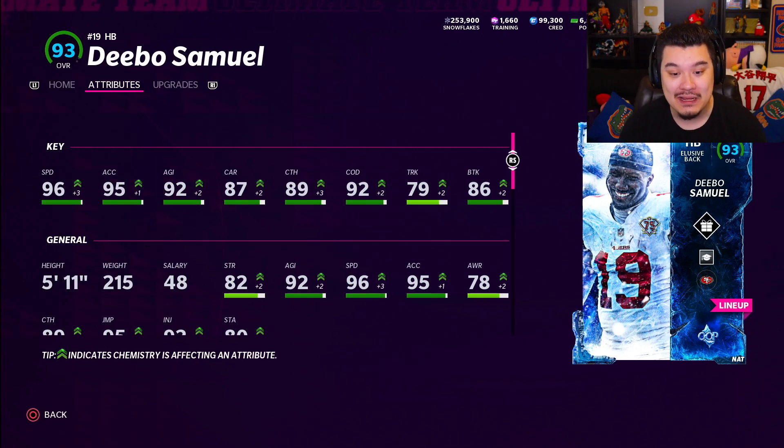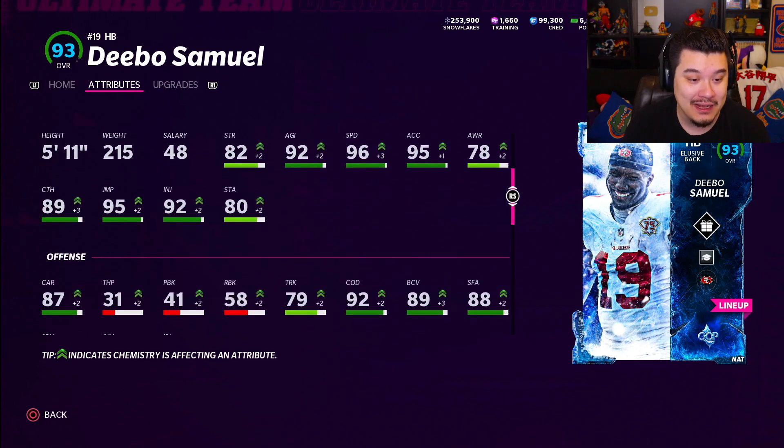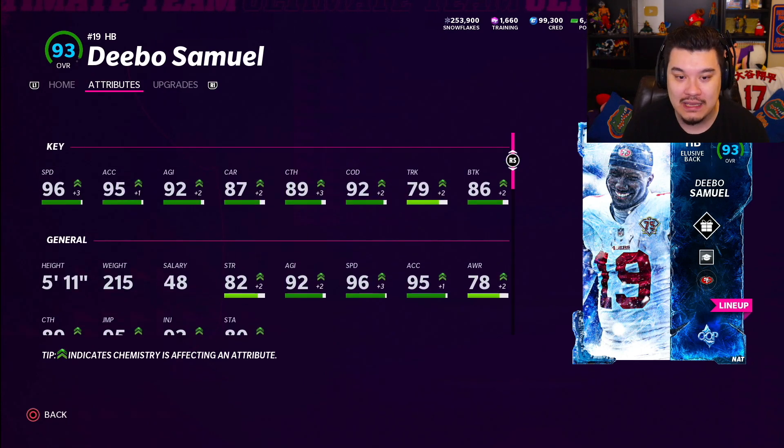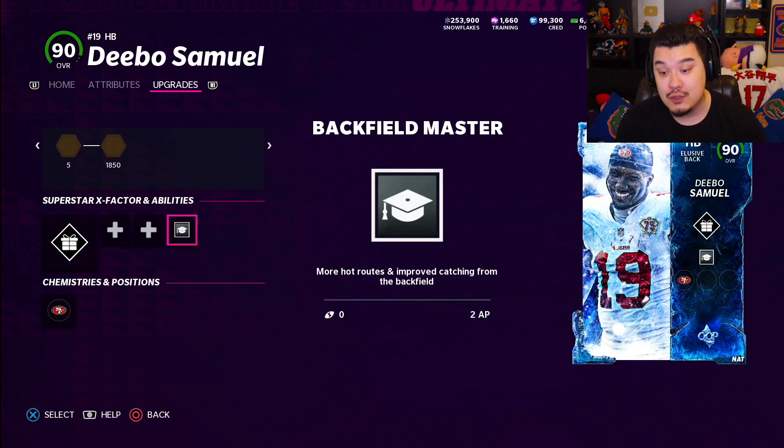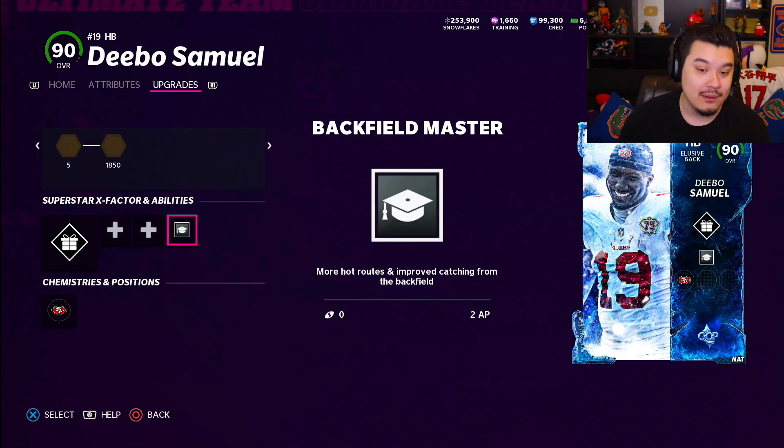96 speed, decent running attributes - 87 carrying is a little bit lower than I'd like, but maybe he's gonna be really good as a running back. 5'11", 215 pounds, elusive back. I threw on Backfield Master on him, so we're gonna throw him the ball a few times but also run the ball to see what he can do. I like out-of-position cards. I'm probably gonna do a gameplay on middle linebacker Cam Newton later today too, so stay tuned.